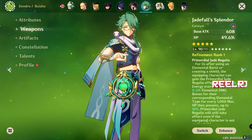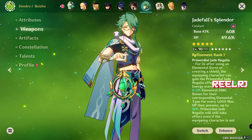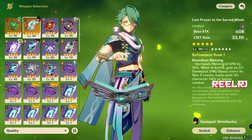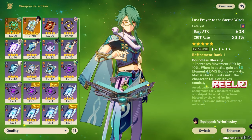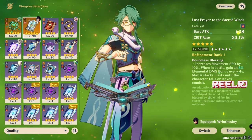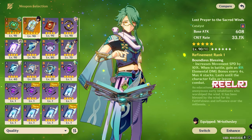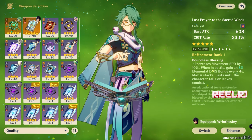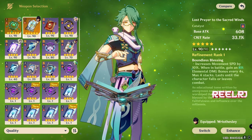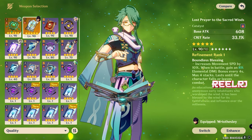The top three weapons are going to be the best, game-breaking weapons for Molani. On number three we have Lost Prayer to the Sacred Winds — it's a very strong weapon, one of my favorite weapons in the game, and it's literally usable on any character whether DPS, sub-DPS, or support. Base attack is 608 and it has 33.1% crit rate as the substat, which is amazing. The passive also increases movement speed by 10% and gains 8% elemental damage bonus every four seconds, stackable up to four times, lasting until the character falls or leaves combat.